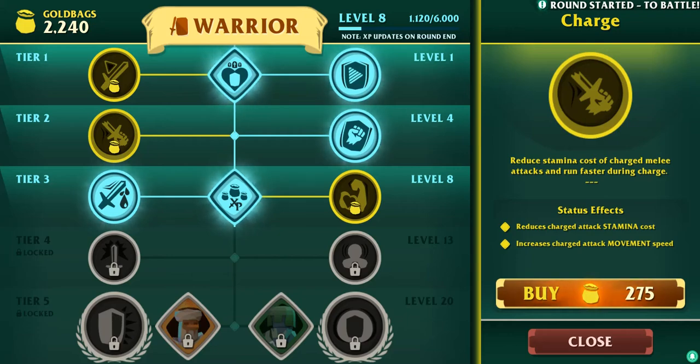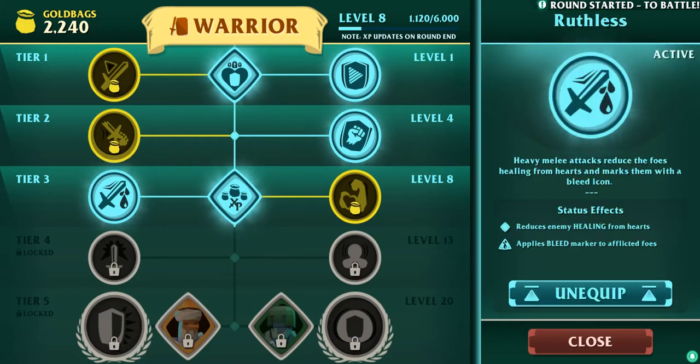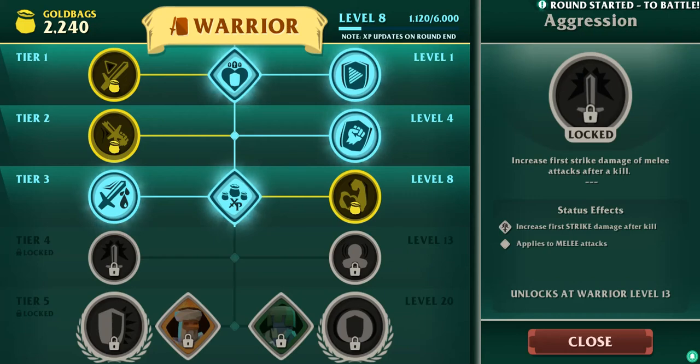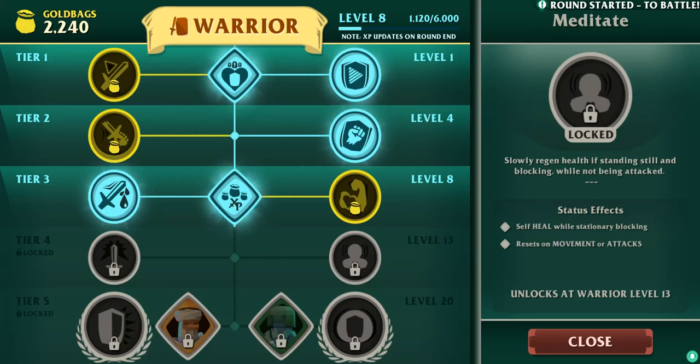Charge attack. Shining sword. Increase charge attack movement speed. Reduces enemy healing from hearts. Applies bleeding marker to inflicted foes. Automatic kill buff, health buff — that's kind of cool. Reduces movement and stamina. Increases first strike damage after kill. Applies melee attacks. Health heal while stationary blocking — resets on movement or attacks.